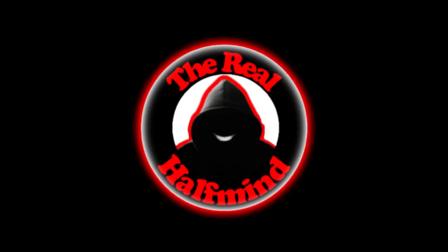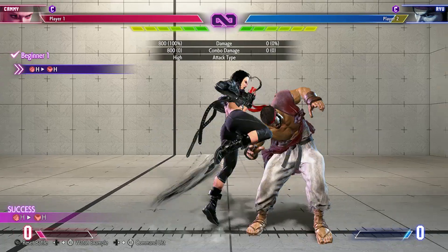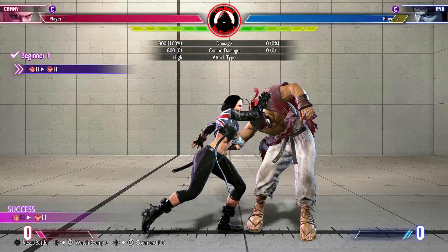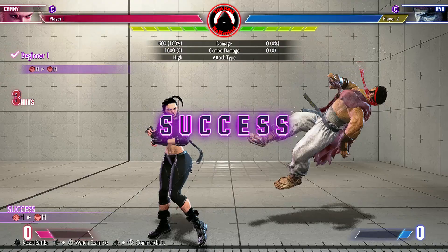Connected to the real half mine. This is a target combo. Press heavy punch, then heavy kick. These inputs can be done fast, which at times will come in handy.